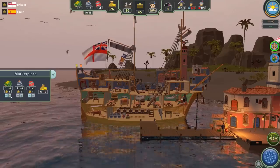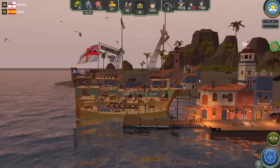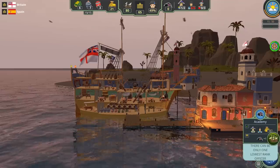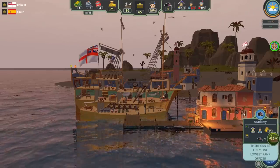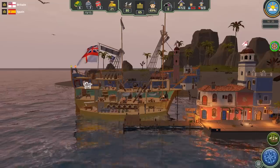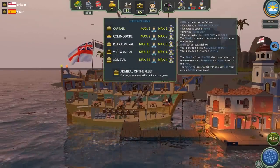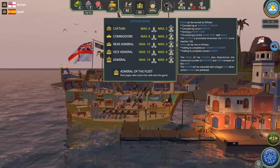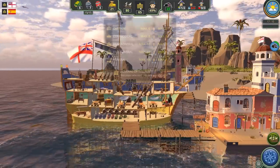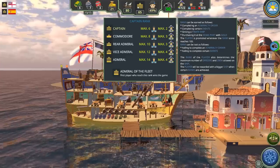We have 21 gold. Let's do the officer's wardroom — can I level up my officer here? You can see by the way I'm up to 65 rank. Now we can start ranking our character up. You want to go to Commodore, then Rear Admiral, then Vice Admiral, then Admiral, then Admiral of the Fleet. The first player to reach Admiral of the Fleet wins the game.